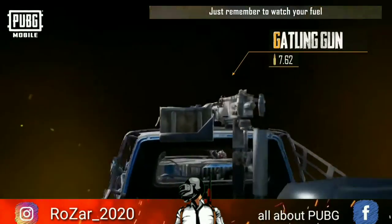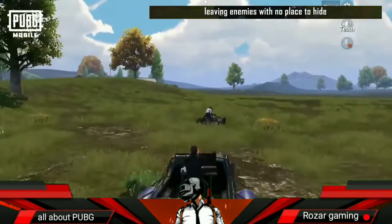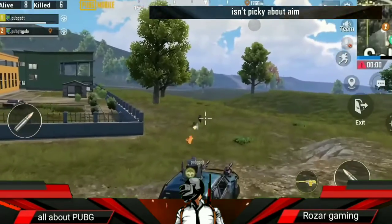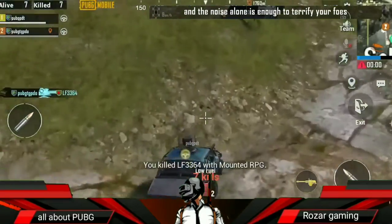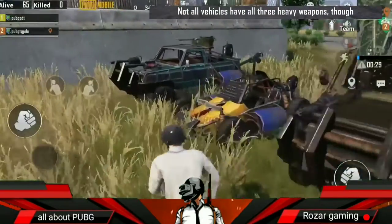The gatling gun uses 7.62mm rounds and can fire 150 of them in rapid succession, leaving enemies with no place to hide. The rocket launcher isn't picky about aim, and the noise alone is enough to terrify your foes. Not all vehicles have all three heavy weapons, though. Let's take a closer look at how they're outfitted.